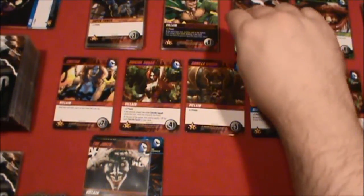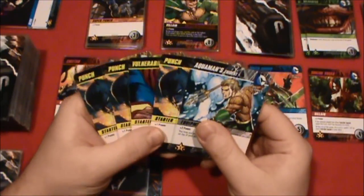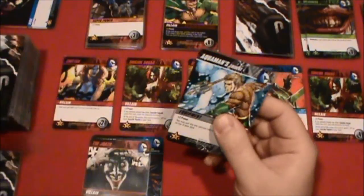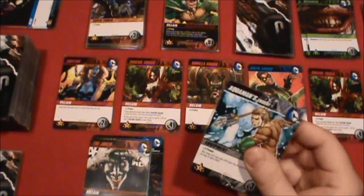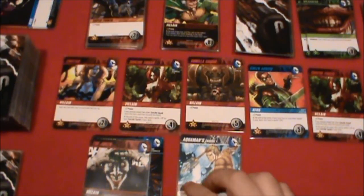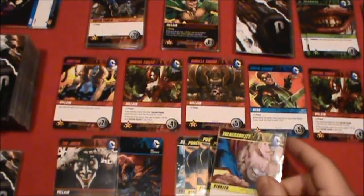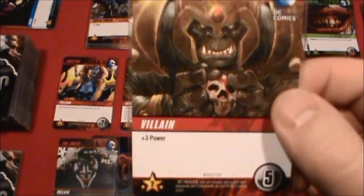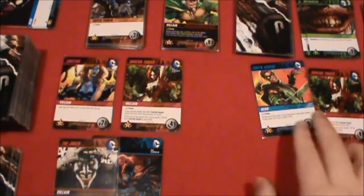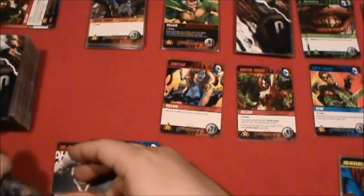Now we can turn over the next weakness card and we're into round three. Let's start with our equipment card — it says if we gain any card this turn, we can put it on top of our deck. That's going to be two power, Batman will boost that to three power — three, four, five, six. The vulnerability won't do anything, so six power this turn. Let's take down this villain because he's going to give us plus three power in the future. And let's use Aquaman's ability to put that card on top of our deck. We have to eliminate the last card in the row, move everybody down, and prepare to go on patrol.